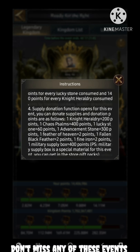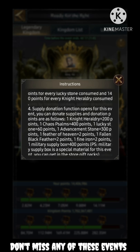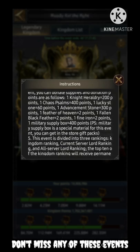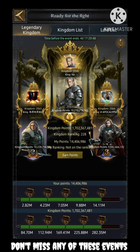Apart from this, you can also get points from knight herald, chaos pumps, lucky stones, advancement stones, feather of heaven, black feather, fine arrow, and military box. All of these can also give you points.